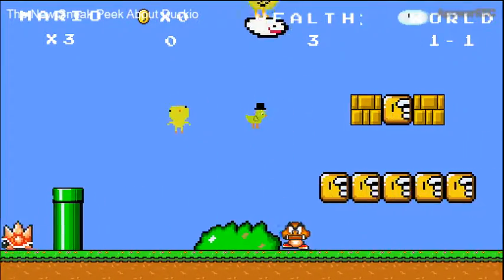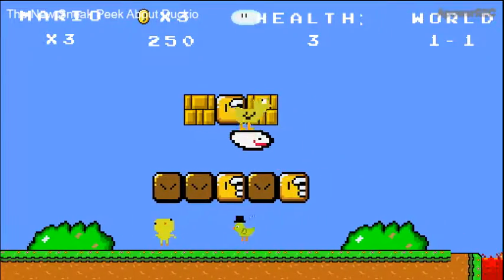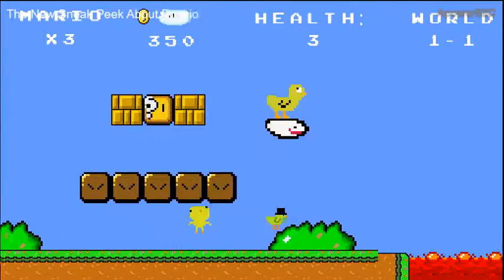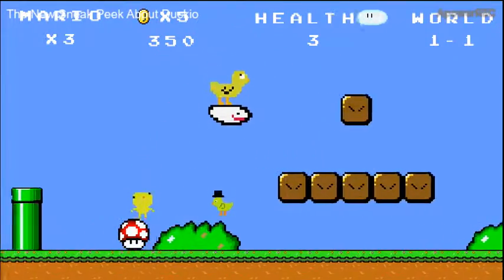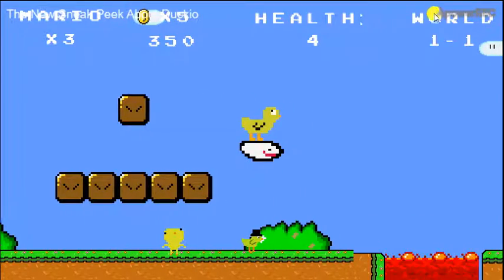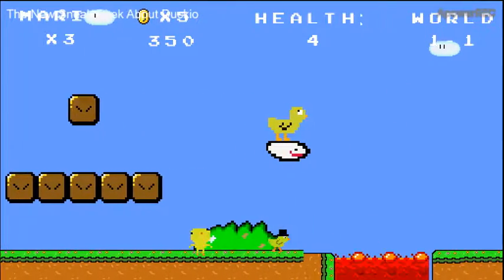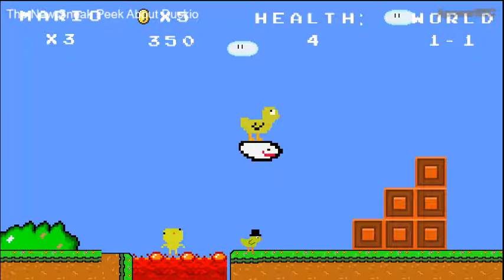I've not switched the enemies yet, so I was gonna switch that too. You have three health per life, and Mushroom gives you more. I've not fixed this, so no matter what world you're in, it still kind of says that. I'll fix the lava, and I'll definitely fix the ground, because that's not normal.